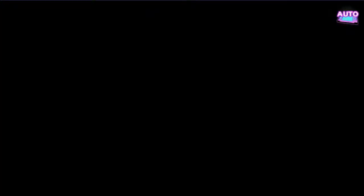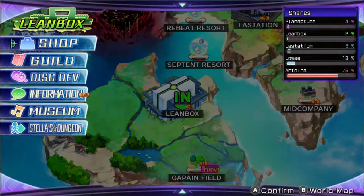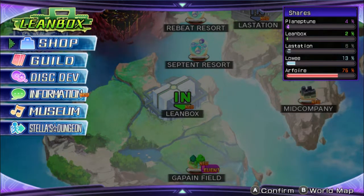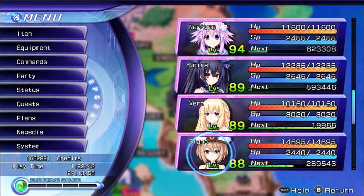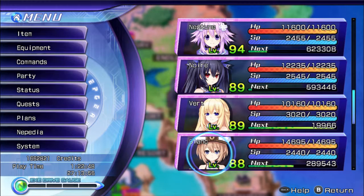With all three of these events viewed, the next things we're going to have to do are in Chapter 5, because you kind of have to do it before you face CFW Magic before the end of Chapter 5. I'll explain what you need to do in that chapter.